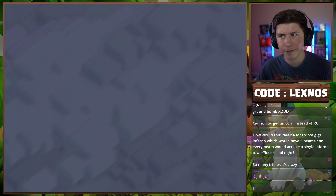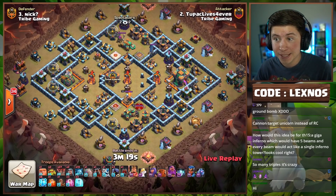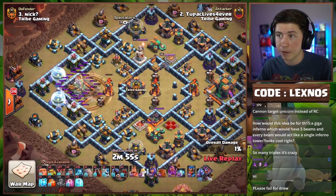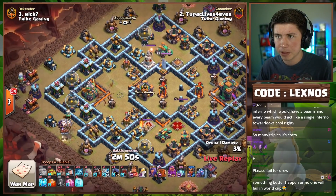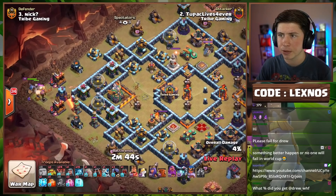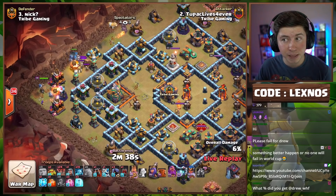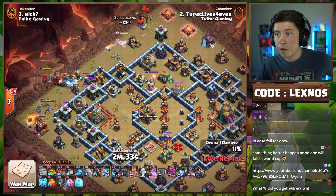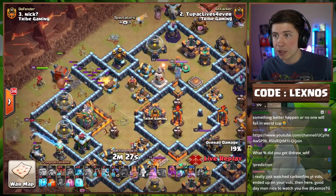Tupac with the fourth attack for Team Lexnose. Some Lalo action with a Golem, six lightnings, an earthquake, and potentially a Log Launcher. Uses some lightnings and the earthquake for the Eagle and the multi. Royal Champion from 9 o'clock — he didn't bring enough lightnings to kill the Eagle, just wanted to soften it up and kill the Inferno Tower, hoping the Royal Champ ability can finish off the Eagle. Log Launcher Sui with the Queen from 10 o'clock. King to funnel outside with the Unicorn. Log Launcher busts open the walls — Golem goes inside.